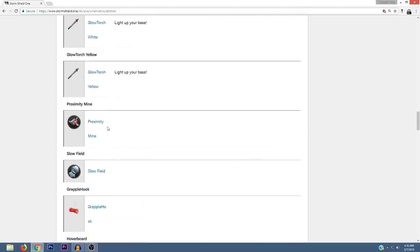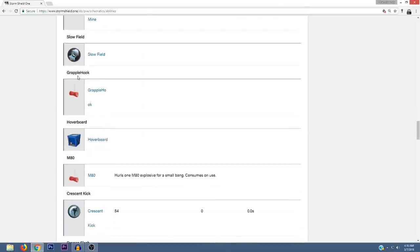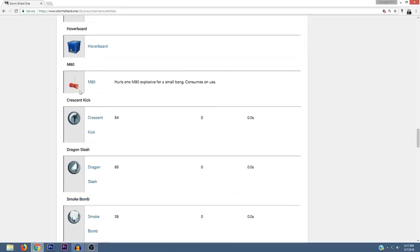Oh my goodness — there's going to be a Grapple Hook in Fortnite! I can't believe it, there's actually going to be a grapple hook. Obviously this picture is just a placeholder, but let me know what you think about the grapple hook — we're going to be able to climb cliffs and mountains. I can't believe we're actually getting a grapple hook.